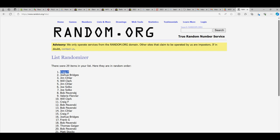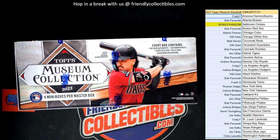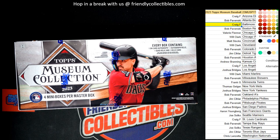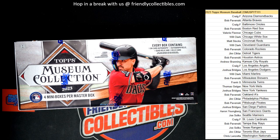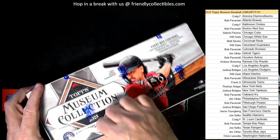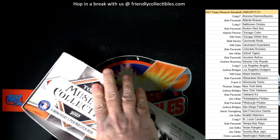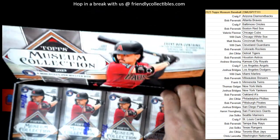Craig F, you got the Orioles — seven times through. Craig F, congrats to you! Let's put Craig right here for the Orioles. Good luck in museum, good luck everyone. Let's see what we can muster out of here in museum baseball. We do have the next museums up, so get your teams on that one — next museum.